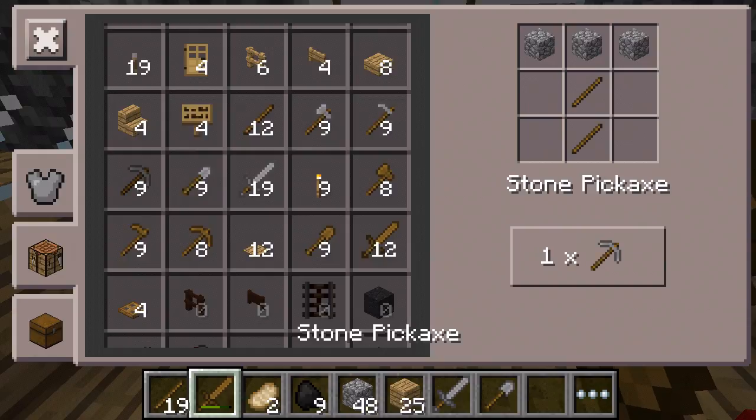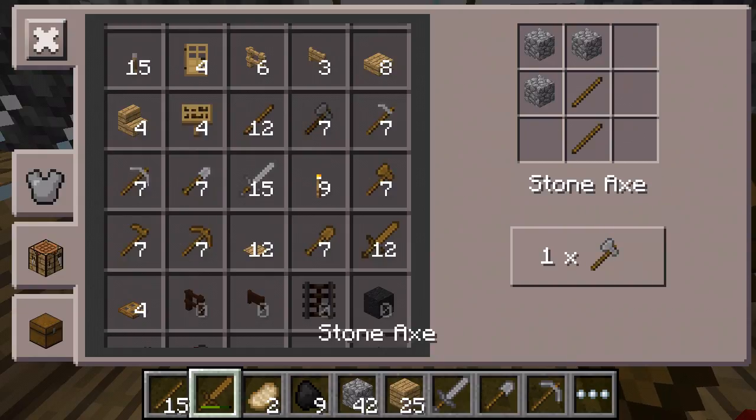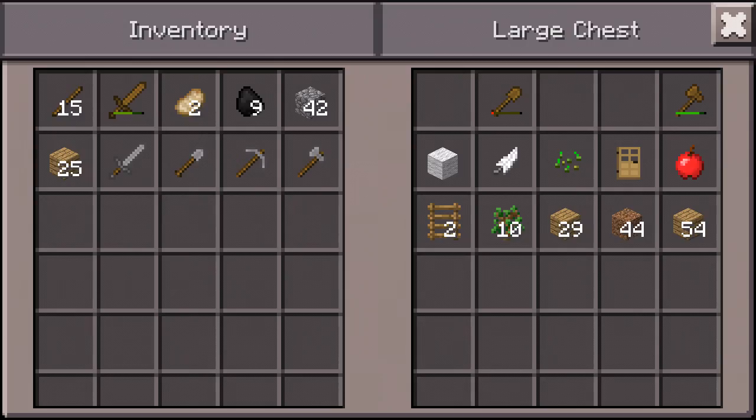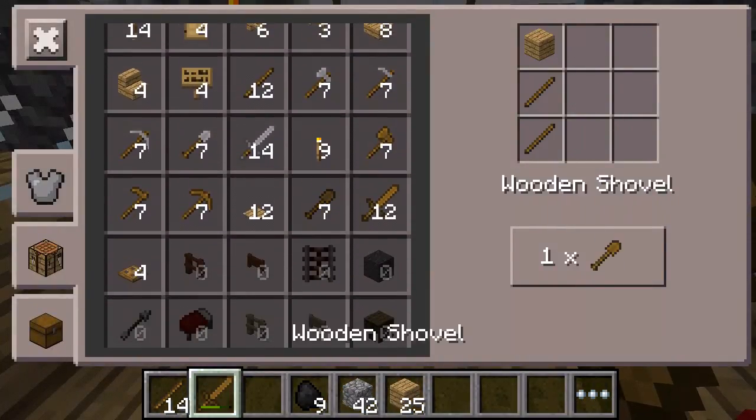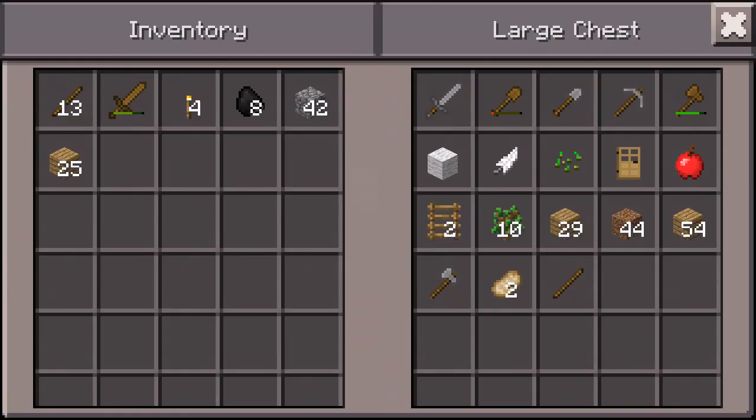Sword, shovel, pickaxe and axe - there we go guys, we have our cobblestone tools! So we're actually gonna make ourselves some torches here. There we go.